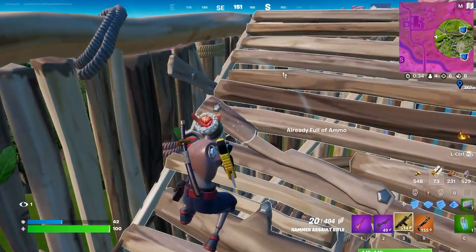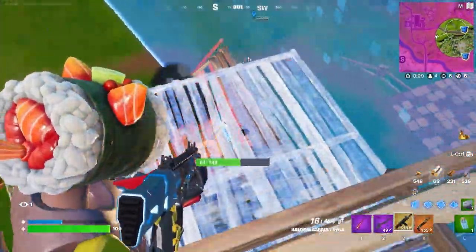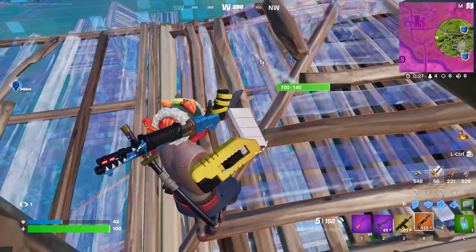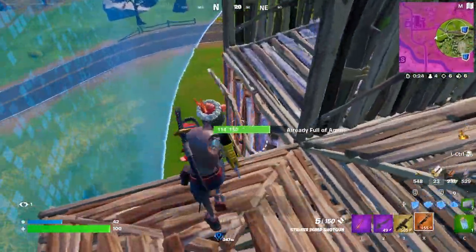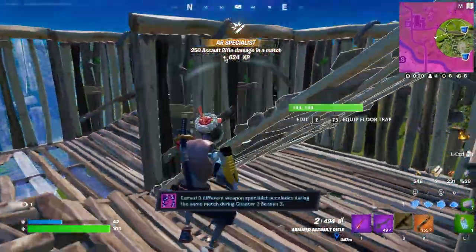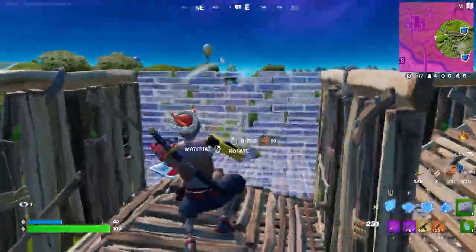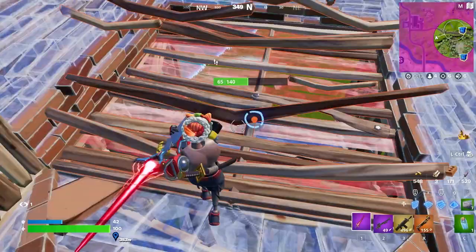The Mythic Hammer Assault Rifle is amazing because it does 35 damage a shot, which is great for an AR, while also having a really fast fire rate. As you guys can see right here, this guy is trying to push me so I can use my Mythic Hammer Assault Rifle while also using my shotgun to do a double whammy combo and stop him from taking any angles off me.